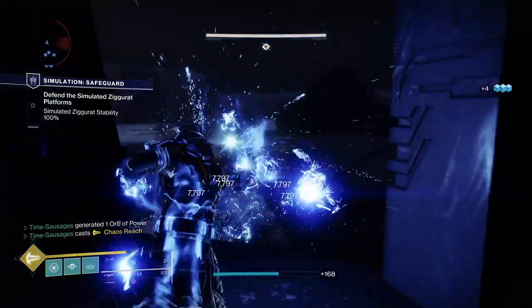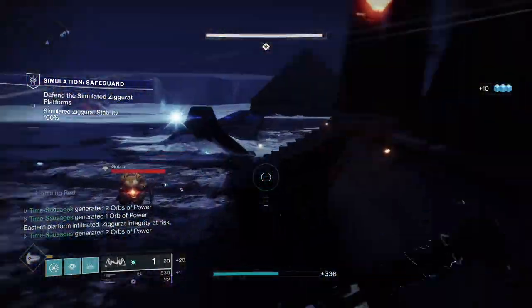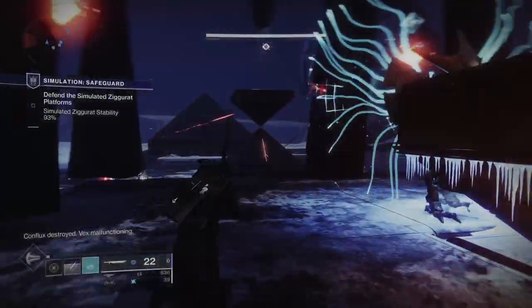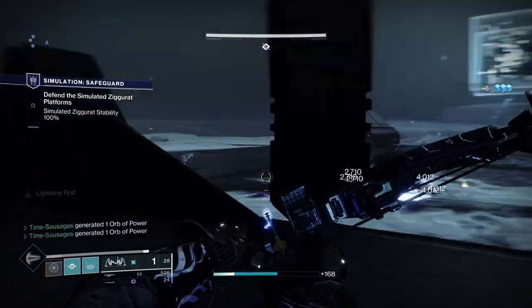As for supers, you can see I've got my arc on here, which is probably not a very good choice. The roaming arc might be a bit better, but personally I'd recommend stasis because you're going to be able to freeze your targets on the spot and take them out, alleviating the slight panic you'll be feeling.